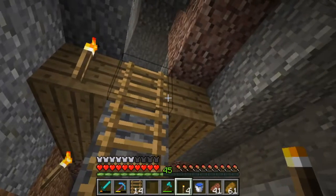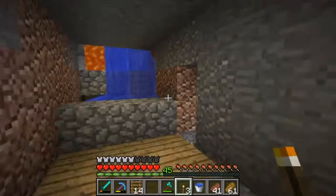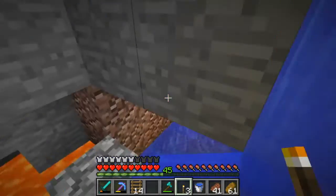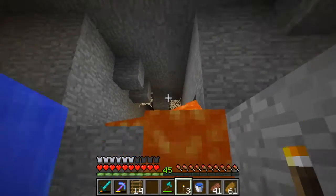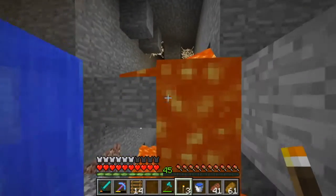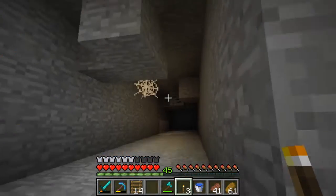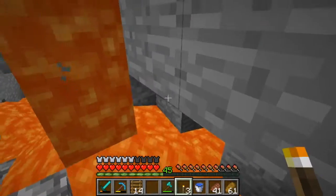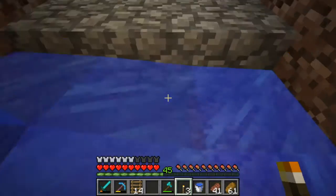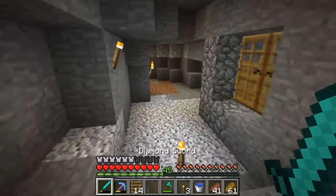I don't know if this is the same mine shaft that was in a previous episode — it could be. We kind of go through the water here and just avoid getting in the lava because that could kill us. Look, we have cobwebs and it's like part of a mine shaft. So yeah, that was kind of neat to find.